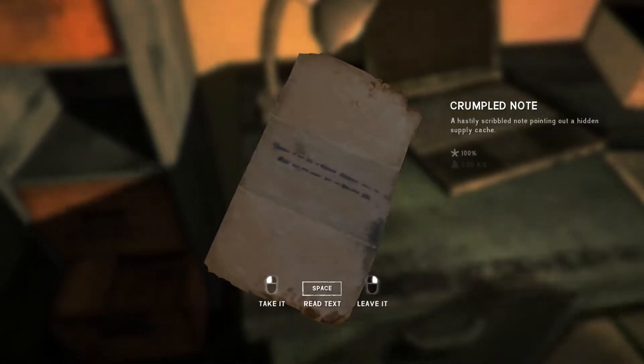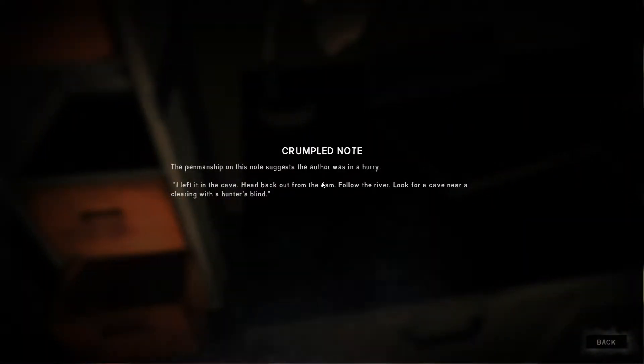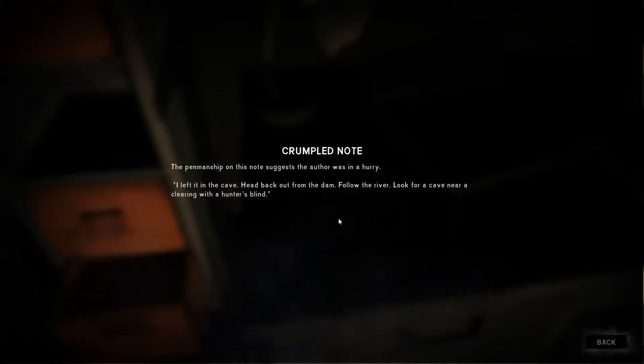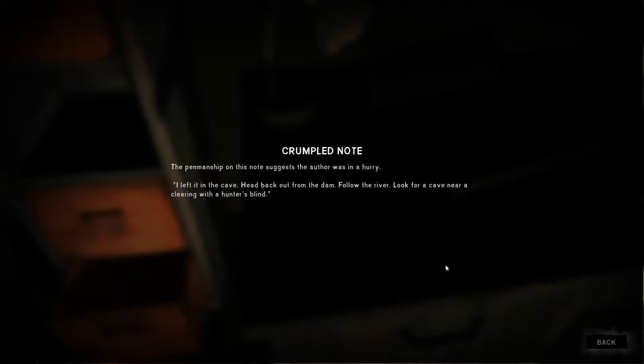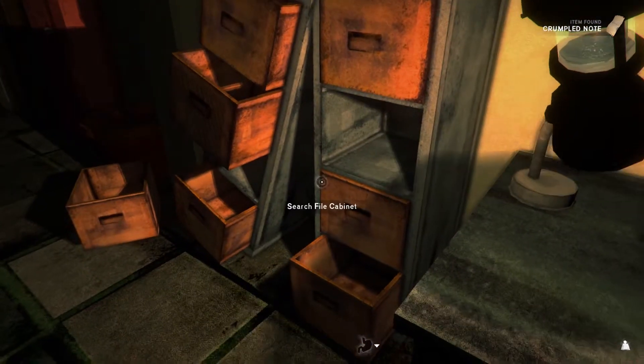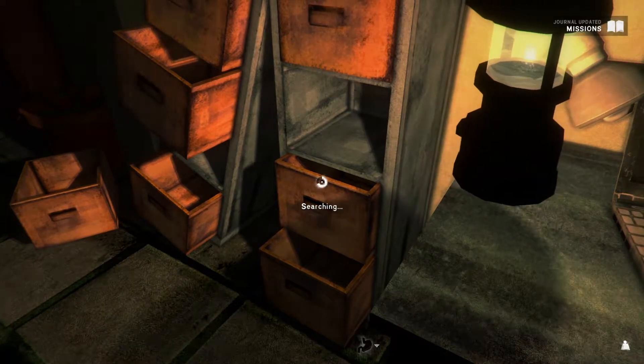There's a note. The penmanship is associated with your friends: 'In a hurry - I left it in the cave. Head back out from the dam, follow the river, look for a cave near the clearing with the hunter's blind.' So that is where we are going to find the supply cache.